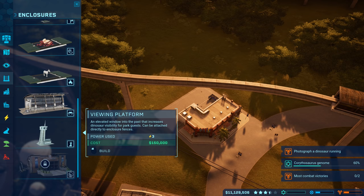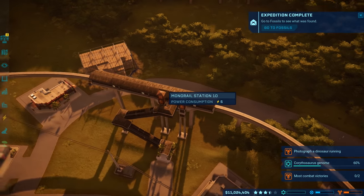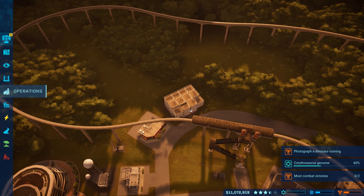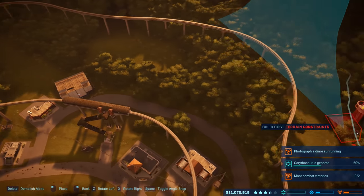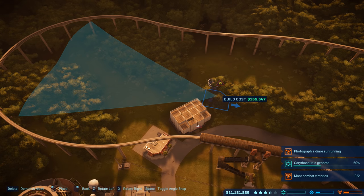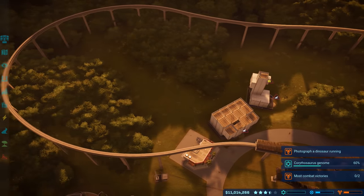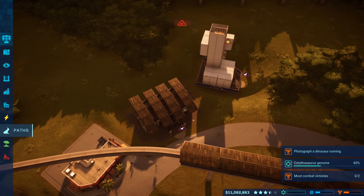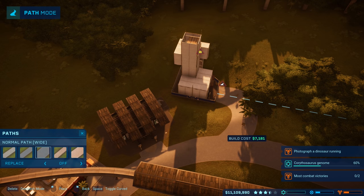We spent two million dollars on a viewing tower for guests, so let's place down a viewing gallery. The monorail was extended to this area with a stop there too, so it should cover the back parts where the gallery can't see. The viewing platform has a narrow field of view. Placing a gallery here and connecting paths — that's a good spot.